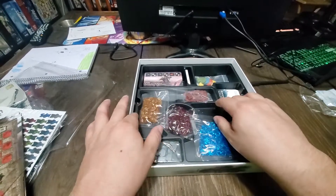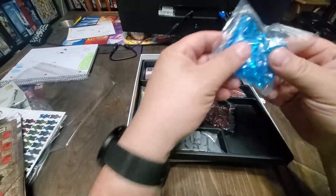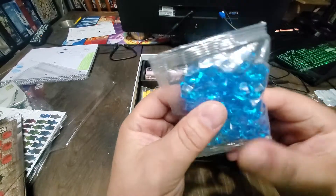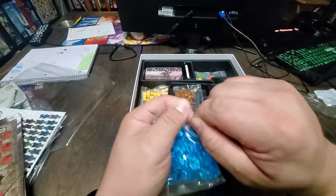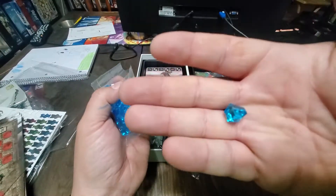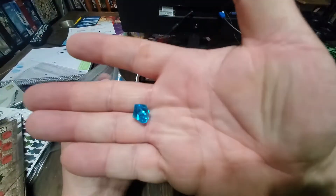Everything I'm showing you right now is the same as what the mini version has. Even the resource tray — it's a nice resource tray that comes out. There are your meeples down here; we'll go through them in a second. For your gems — I'm not going to go through a lot of it. The meeple is what I really want to highlight here, and I'm going to make this a shorter video. These are your gems — there's so many you can't focus.